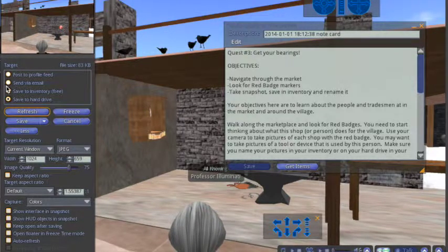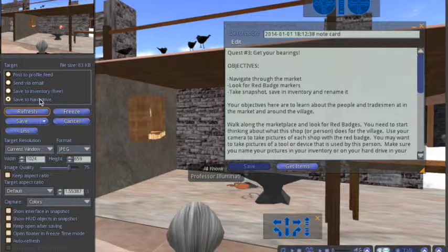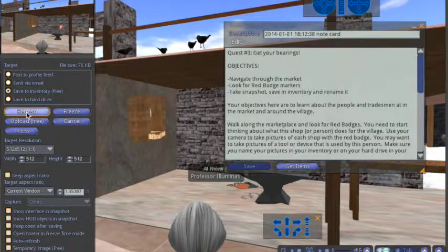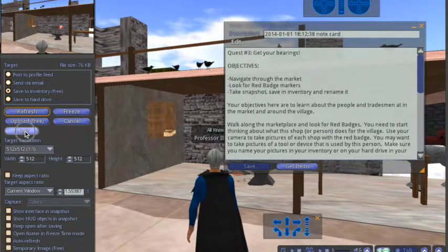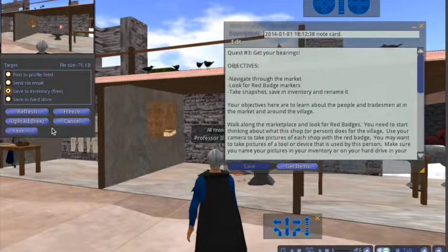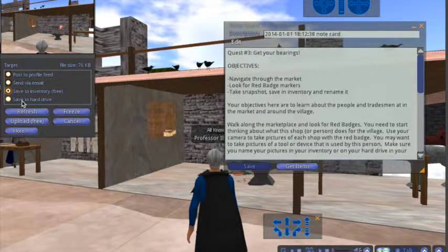There are a bunch of different options here. The first two options — don't worry about them, they don't work in our particular program. They may work in another virtual world program, but not ours. The only two that work are to save to inventory, which is what we're going to do, and save to hard drive if you want to save it to your computer. For now, we're just going to save it to inventory. Click that, then click the upload button — it says 'for free,' so don't worry. You could also choose the 'more' button for different options if you become a more professional photographer, but for now we only need to use that.